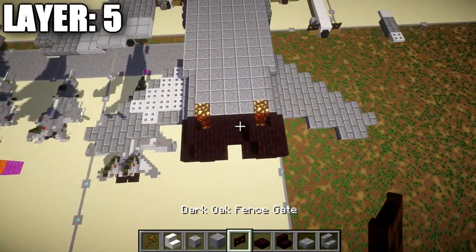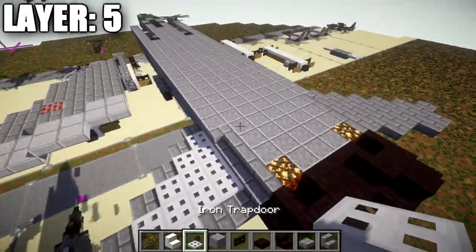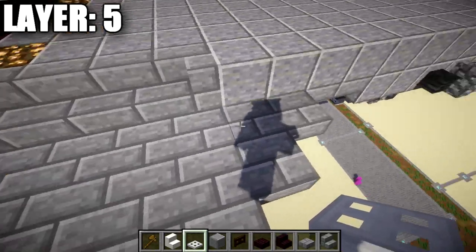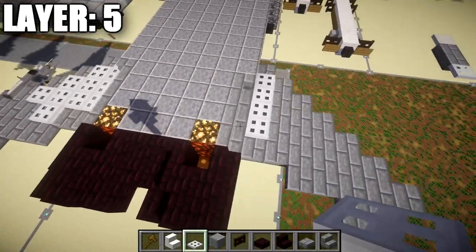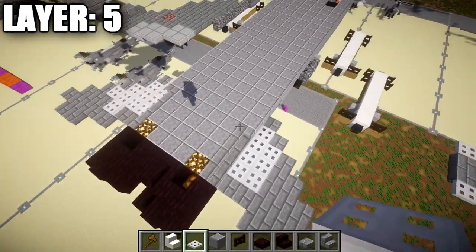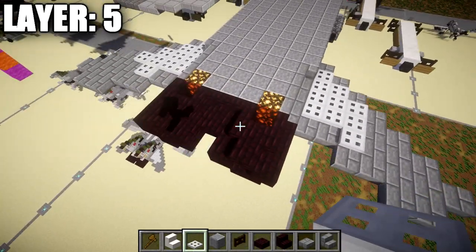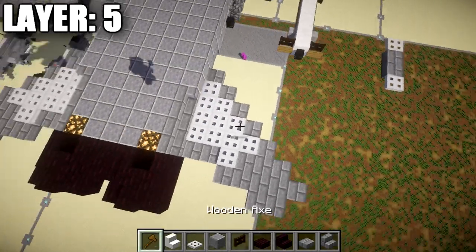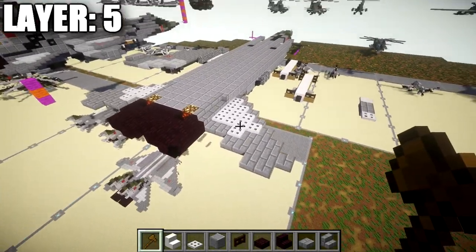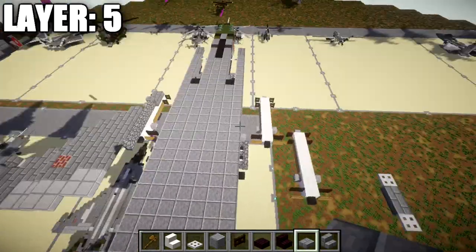Then place two nether brick stairs along the side and a nether brick slab to wrap up the back of the engines. For the horizontal stabilizers, go to the middle four stone brick slabs and place iron trapdoors on top. Then do the middle three, then the middle three again, and finally one off the middle iron trapdoor — giving the stabilizers a bit more shape and detail.